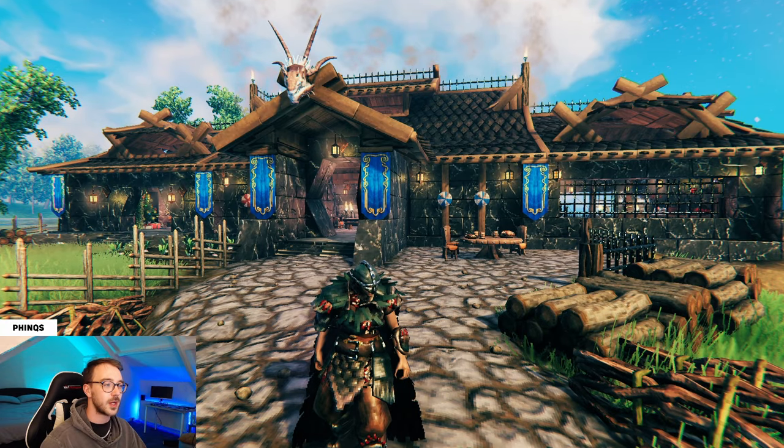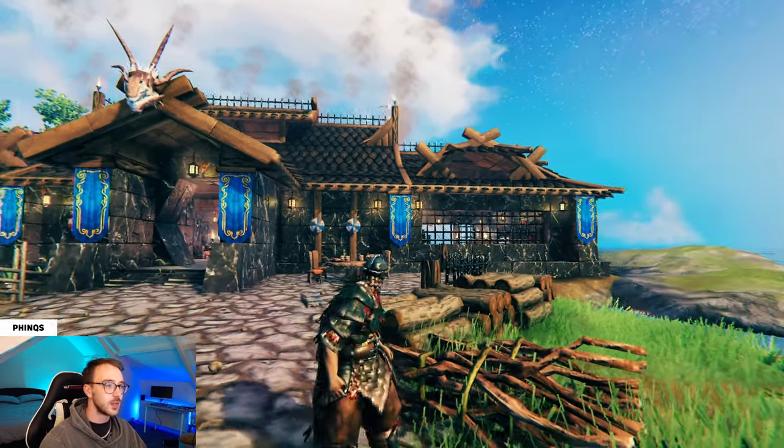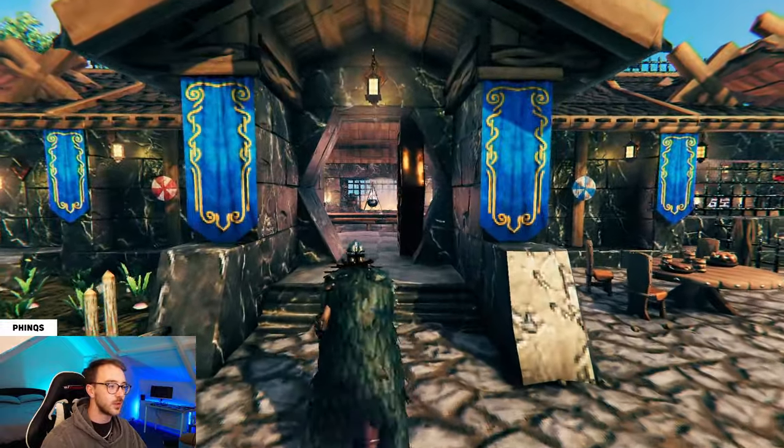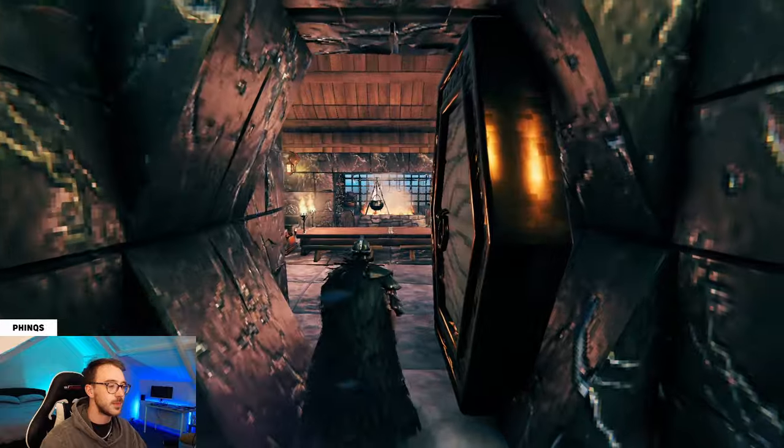We're making use of black marble walls and thatched roofs. We have several windows on the roof just to let some natural light into the structure. And if we move through the hexagonal gate here into the main room of the build,